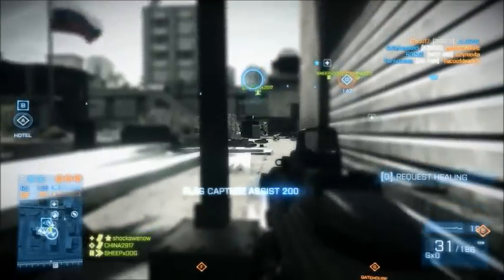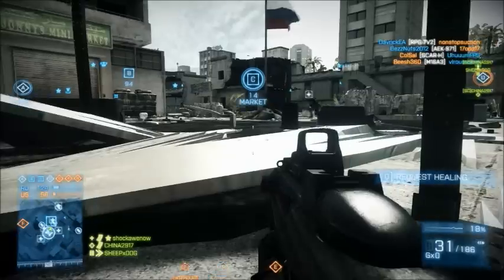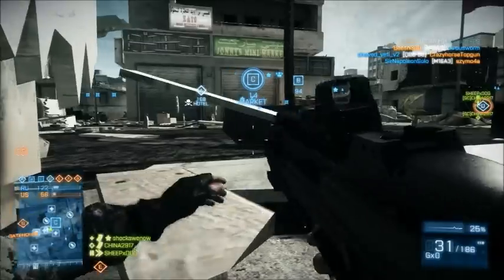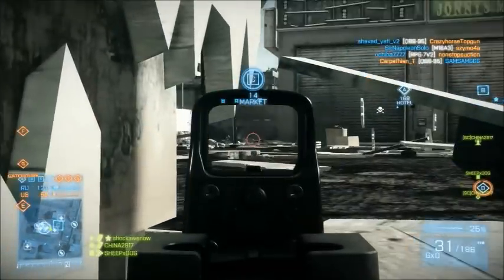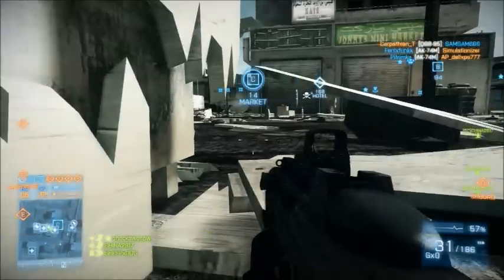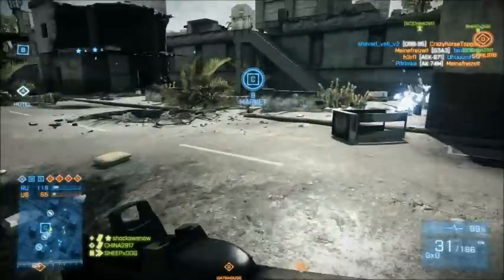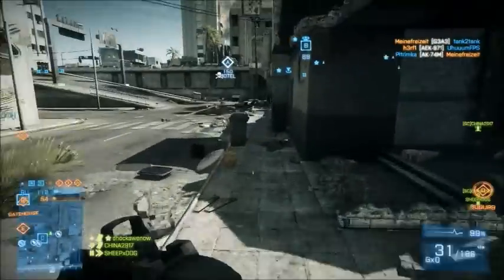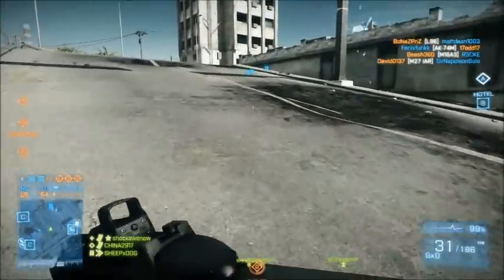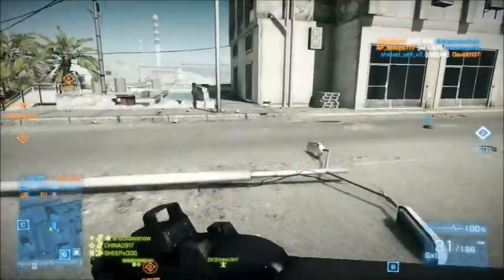I'm taking fire. I'm down to 18 health so I'm going to have to kick back. See my health at the bottom — 18. I'm going to have to let it rise up to at least 25 health. Still recovering — 53 now. I'm going to go to Hotel, that's where I'm heading.